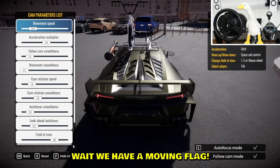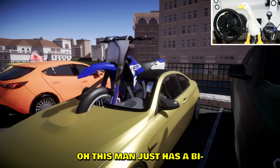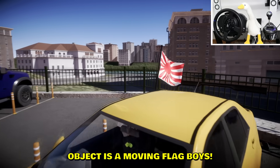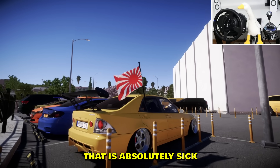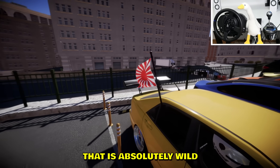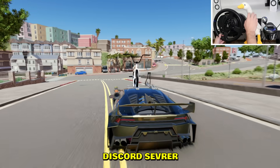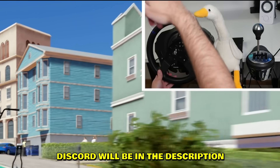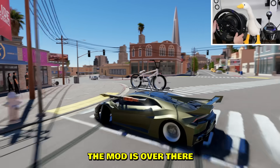We have a moving flag! Check it out - this man just has a motorcycle inside the car. But the object is a moving flag - that is absolutely sick, it even has a shadow. If you want the objects, you can download them one by one from the Kinema Discord server. There are packs as well in Kinema Discord - the link will be in the description. Join it; all the information, the pack, and the mod are over there.